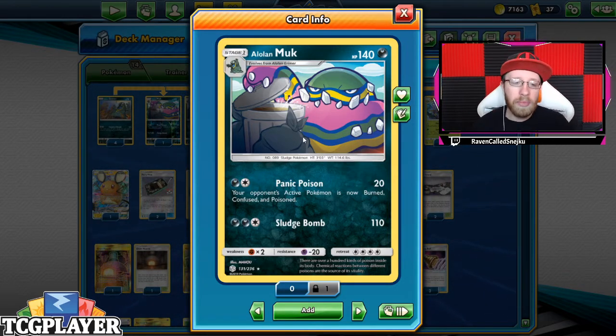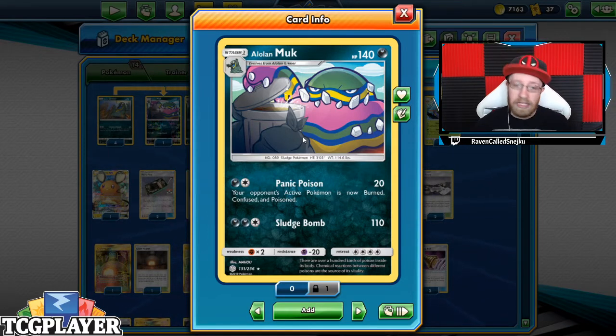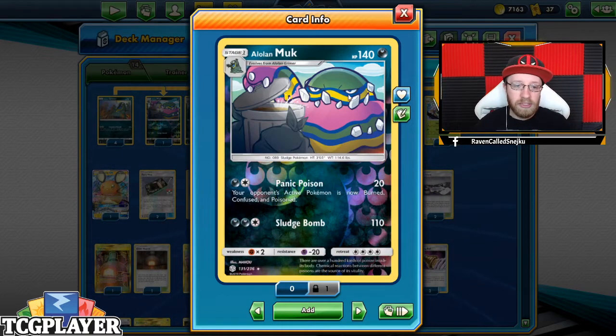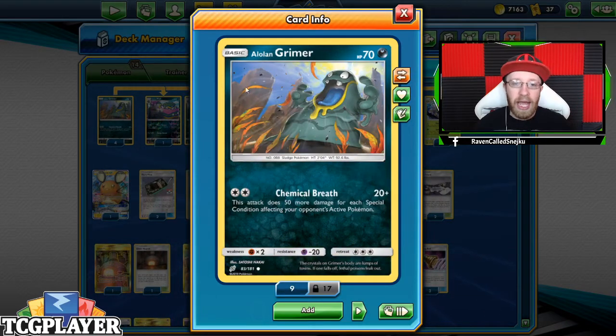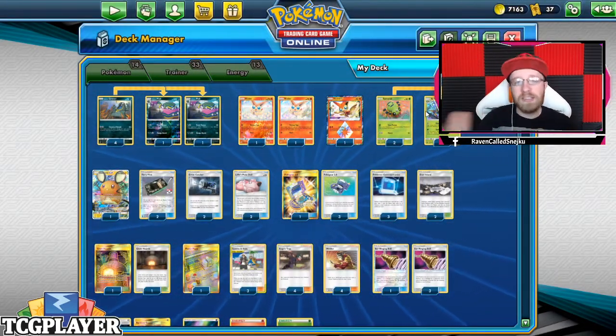So we've got Alolan Muk from Cosmic Eclipse with Panic Poison — your opponent's active Pokémon is now burned, confused, and poisoned. That's what we will be using: burn, confuse, poison. On top of that, the icing on the cake is Chemical Breath — it's 20 plus, this attack does 15 more damage for each special condition affecting your opponent's active Pokémon. The Grimmer is the icing on the cake with this deck, but we also play other cards.